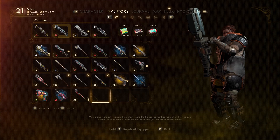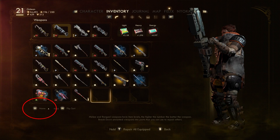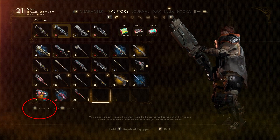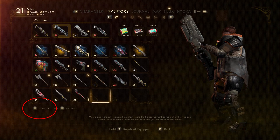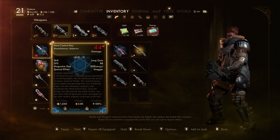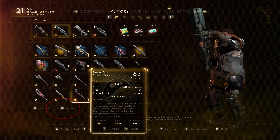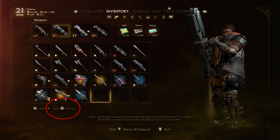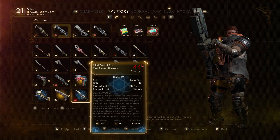To organize your inventory, use the sort command to choose the best option for your situation. For example, if you're ready to break down or sell some unwanted items, press the sort command and choose value — this organizes items from most expensive to cheapest. You can also press and hold the sort command to flip or reverse the sort type, so items are listed from cheapest to most expensive. This works the same way with all sort types, and there are six to choose from.